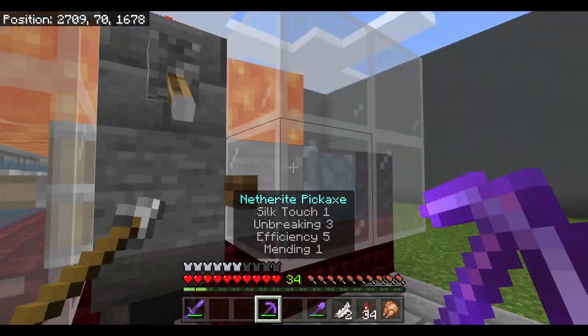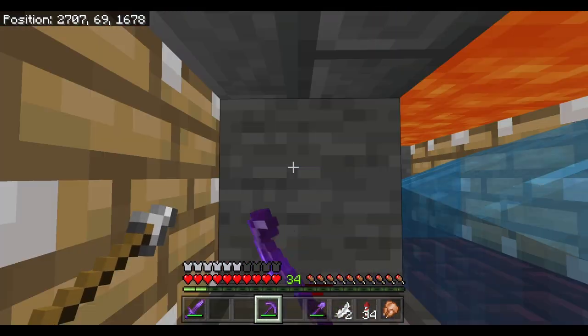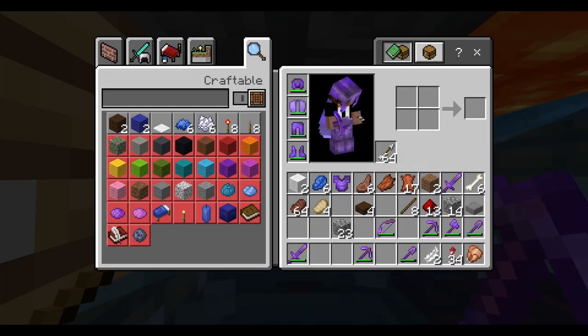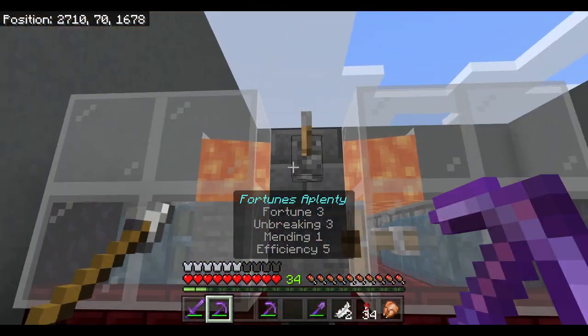Once again, a working machine. I've actually improved it slightly — this block here will allow me to turn the machine off and on without having to go all the way to the back. So we can see it's working very nicely. If I switch over to Fortune, it'll also produce the cobblestone which I'm going to desperately need. That is working.